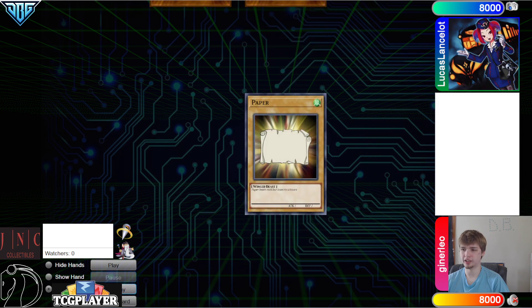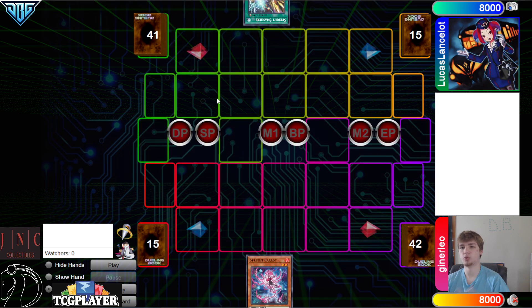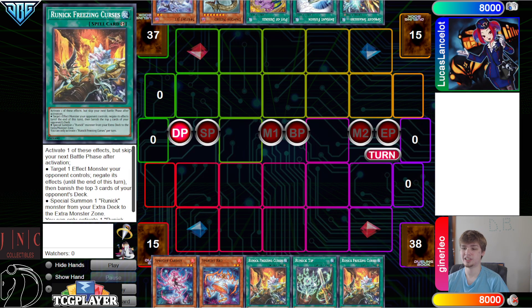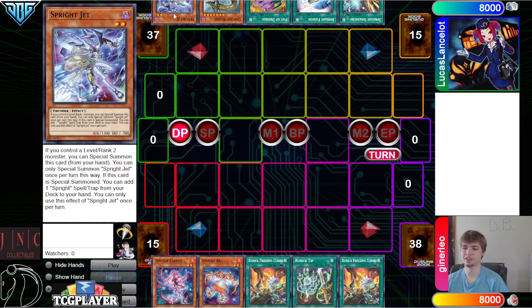We're going to see Ginger Low win the Rock Paper Scissors Shoot and they're going to go first. 43 versus 42 opening hands. We have Carrot, Red, Freezing, Tip, Freezing. They have Smashers, Instant Fusion, Desires, Nessie, and Jet.